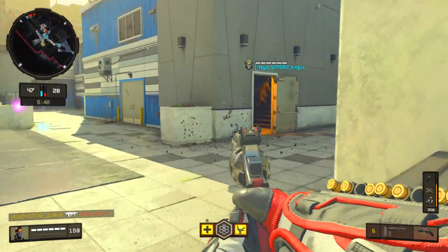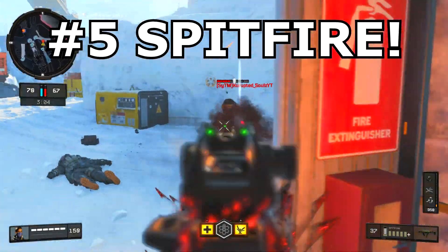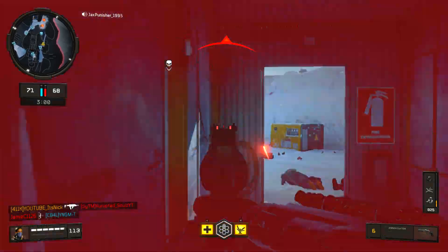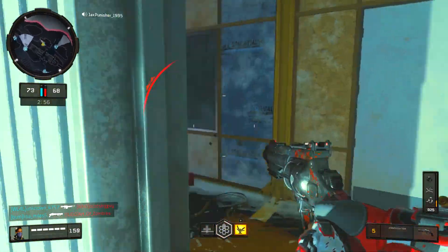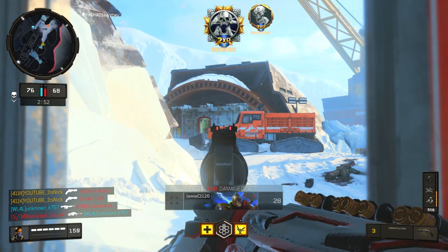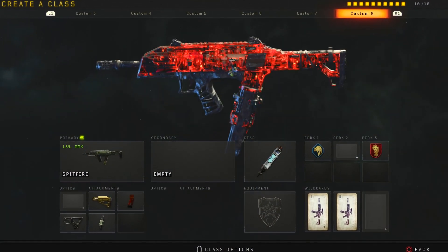At number five — if this were in order it would probably be number two — and that's going to be the Spitfire. The Spitfire doesn't get as much love as it used to, but it still obliterates people like crazy. It's amazing at close range, probably one of the best guns in the game at close range, and it's really good at medium range as well. If you tap fire at long range, it's actually good there too.